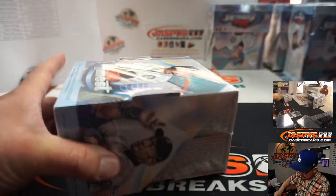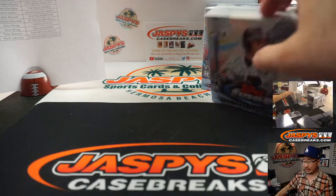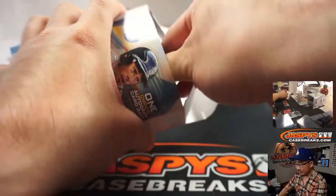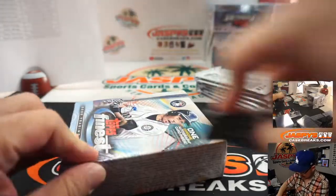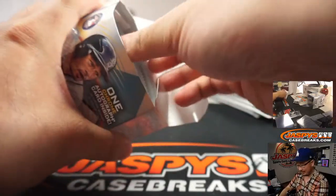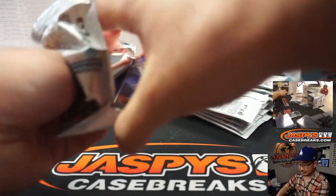Alright, halfway through this break ladies and gentlemen. Arthur's saying can't go 0 for 5. We haven't even done 5 breaks today, Arthur — how can you be 0 for 5? Your past 5? No, it doesn't work like that. Today you're just 0 for 1, right? I think you were only in the first Finest break — 0 for 1.